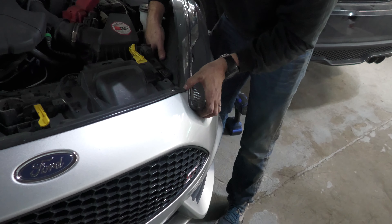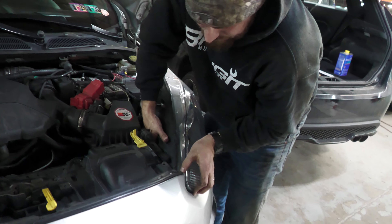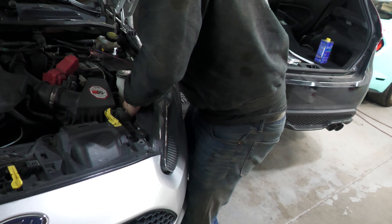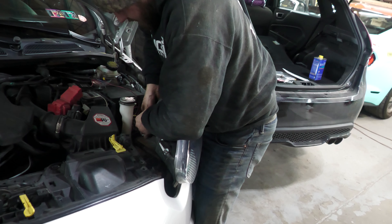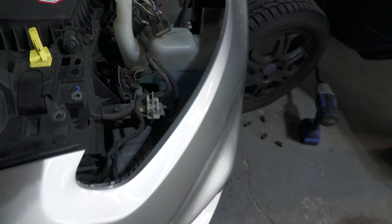Then you're just going to wiggle the headlight down and disconnect the wiring. Just like that — look at all that space you've got now.